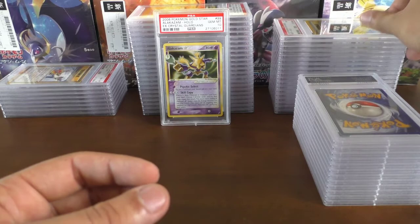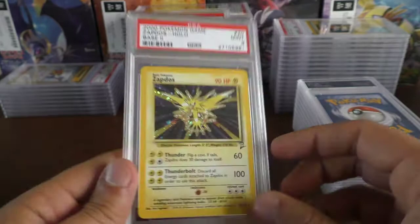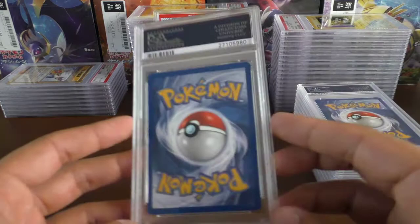We have a mint 9 in base set 2 — one of the cards we kept from our childhood, myself and my brother — very nice for it to come back a mint 9. These could be base set 2 cards coming up.